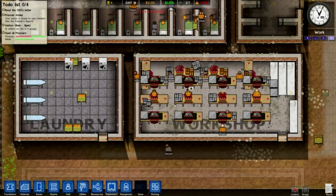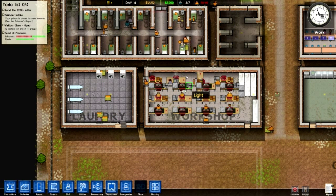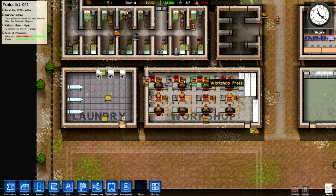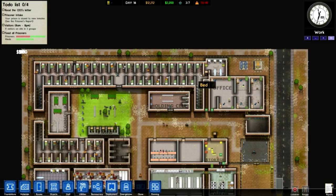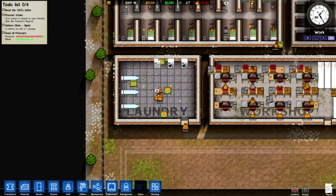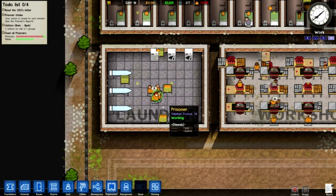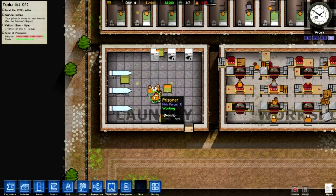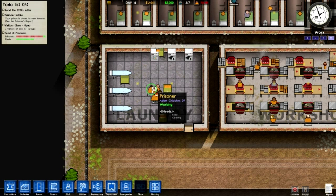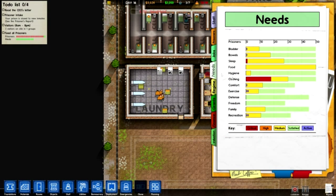Let me show you one or two bugs I'm experiencing. One is with these workshop presses built in a straight line — they just seem to go nuts. The other bug is with the laundry — no matter how many prisoners I deploy to the laundry, they don't seem to do anything. They huddle in a bunch and don't do anything at all, which is really affecting my prisoners' clothing needs and there is going to be a riot soon.